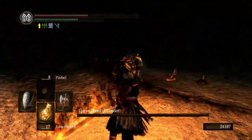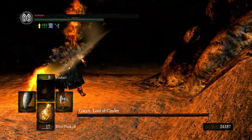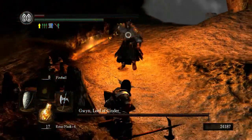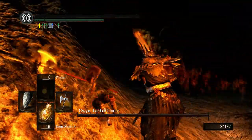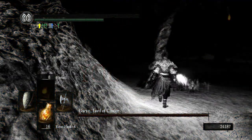You can't parry his grab move — I'm close but I got hit. He's a hard guy to heal against, but I'm going to attempt it. No — I died. Well, that is not how you fight Gwyn. I'll be back when I'm at him again.